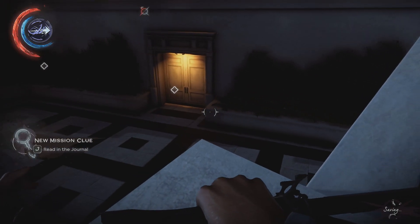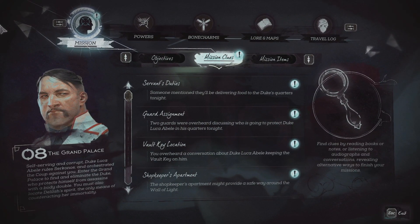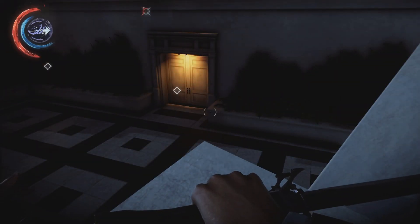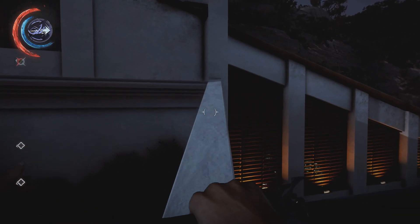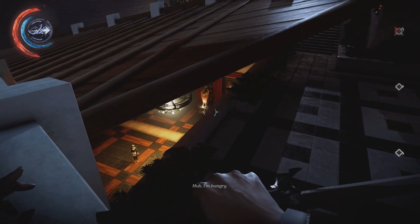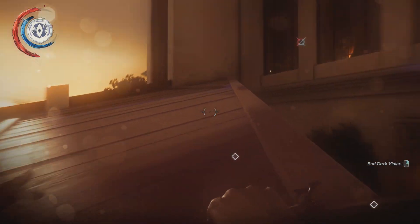I got another clue — someone mentioned they'll be delivering food to the duke's quarters tonight. I'm not sure how this is going to help me; it just means that someone is inside the quarters — either the duke or the fake duke. Let's see if we can find anything else of interest around here.